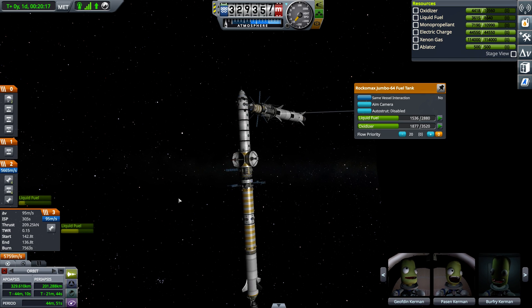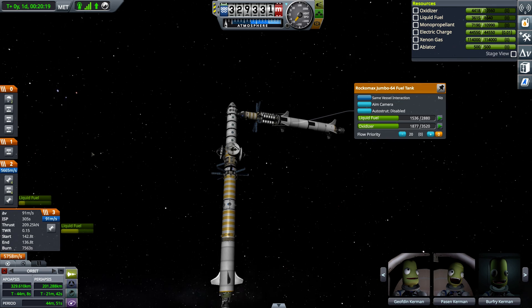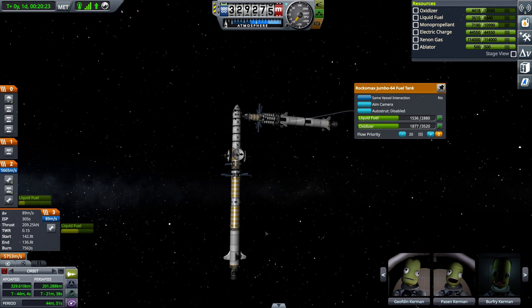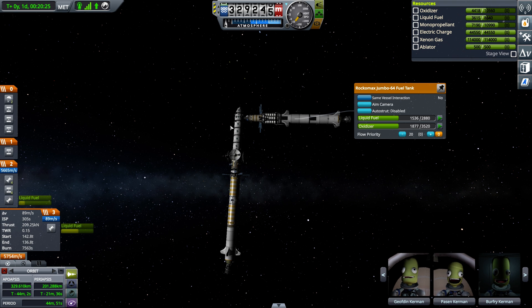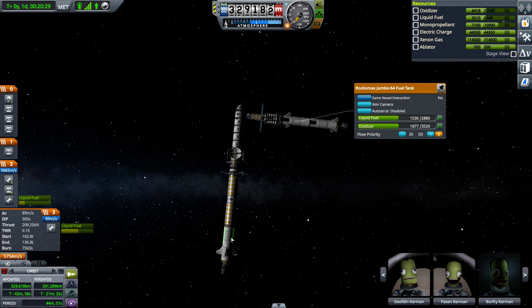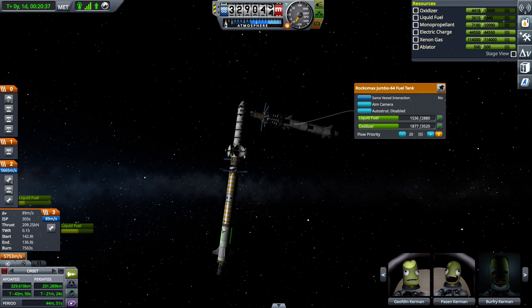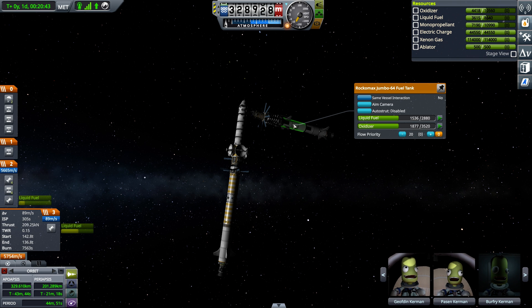Another quick tip I finally figured out while starting to play Kerbal Space Program. Basically, one of the main reasons to have a space station is to refill your ships. This ship here is docked, and I've got all this RCS but it's basically out, and the liquid fuel is basically out too.